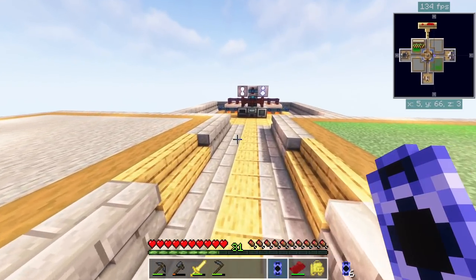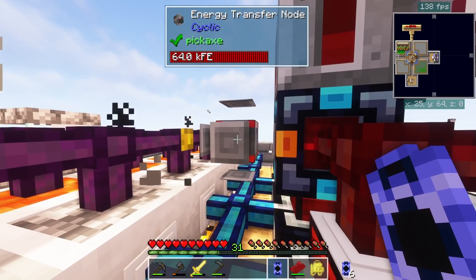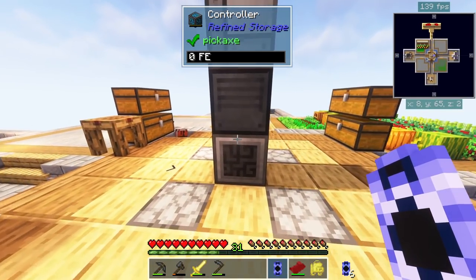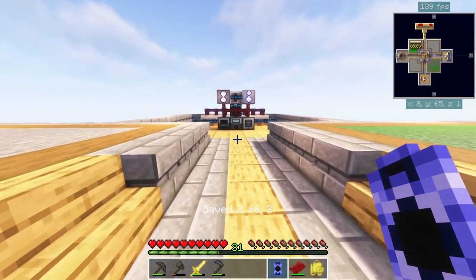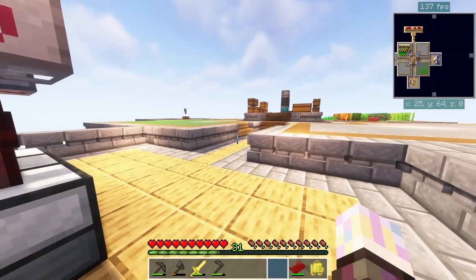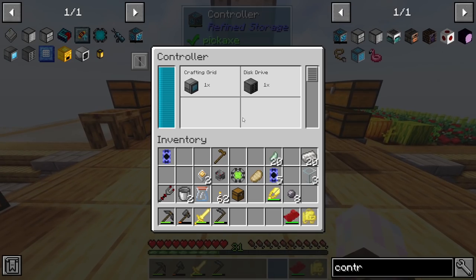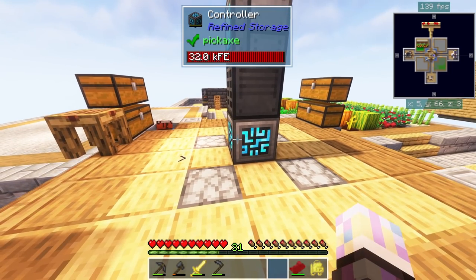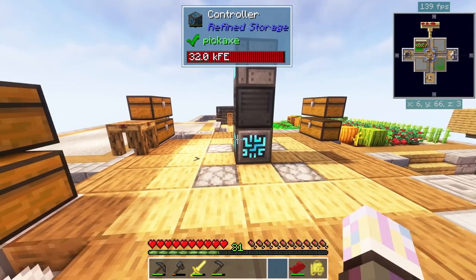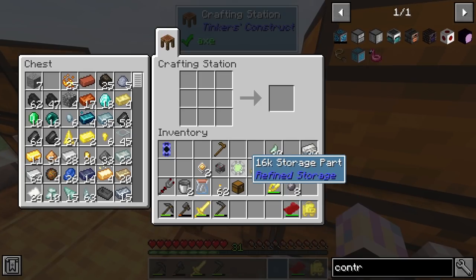Yesterday when I set up the redstone furnace for power I did it wrong. You shift right-click to save the position, then just put the node in. Pump the old one out, put the new one in, and that should light up and start powering this. They changed these recently - they used to do a whole bunch of different things at once but now they're more limited, which makes them a little less overpowered.